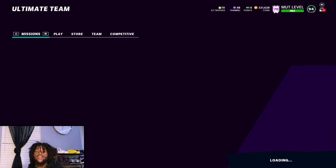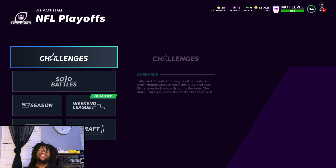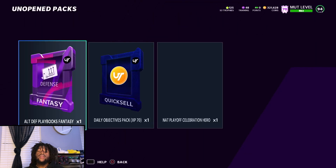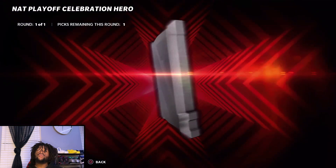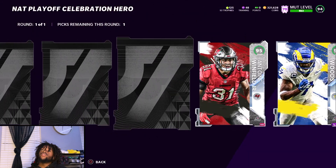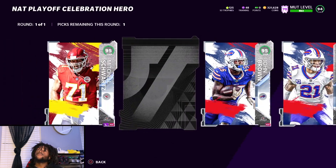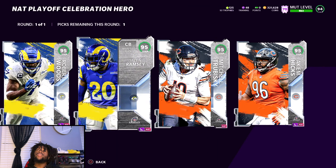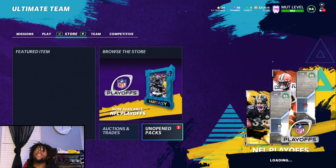Whenever you get all of these challenges done up to 60 stars, it gives you a fantasy pack. This is a fantasy pack so it allows you to pick whatever 95 overall that you want. The pack will open on its own. You can press circle if you don't want to pick right away — as you can see right here I pressed circle and saved my pack for this video so you could see all the cards you're able to get. They're all honestly pretty good — you just pick based on who you need for your team.